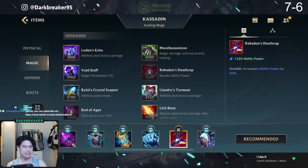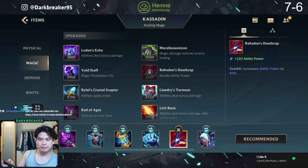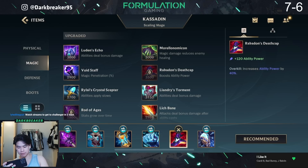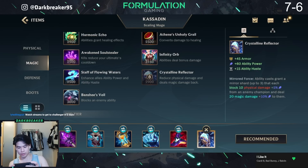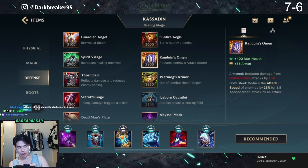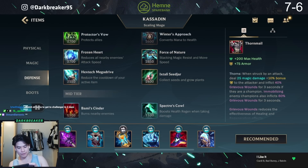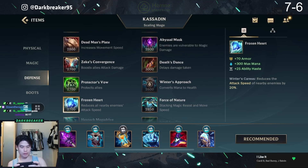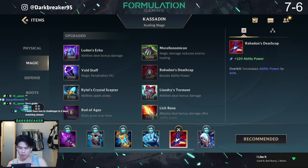Next item: Death Cap. I still think having a little bit more AP is really fun. You can obviously just go for full tank build without Death Cap. I was facing a full AD team comp, so you could also just go Reflector into Thornmail, Randuin's Omen, or even a Frozen Heart which grants you even more ability haste, mana, and armor. Those are great options but I feel like Death Cap gives you a huge power spike, which I'd love to have on Kasadin.